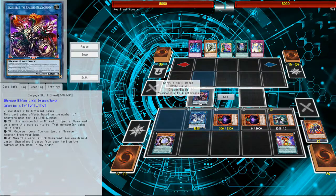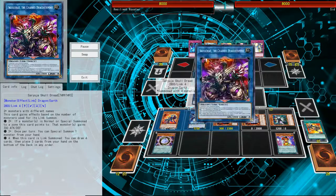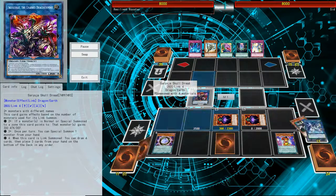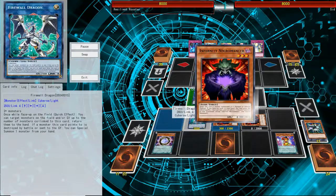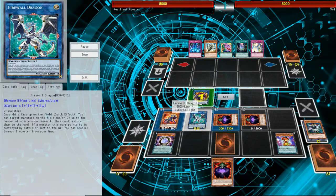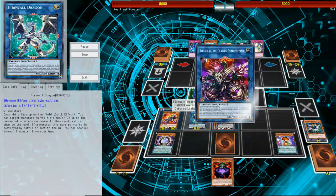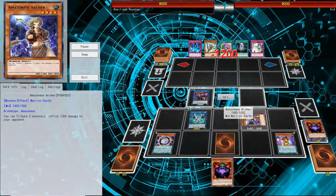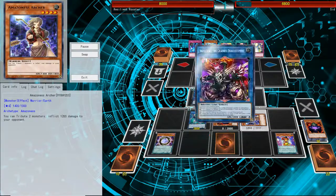I put the cards I didn't want on the bottom of my deck. I'm just spamming — the goal of this deck is basically you want an arrow to point down and Firewall to be on the bottom. That way, when you keep using the link combos or the special summoning of Firewall's effect, you can just keep special summoning from your hand. So here, I finally got the Amazon Archer, and basically, this is where the FTK starts to happen.